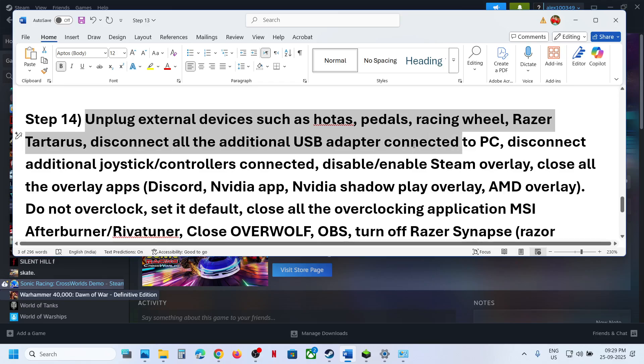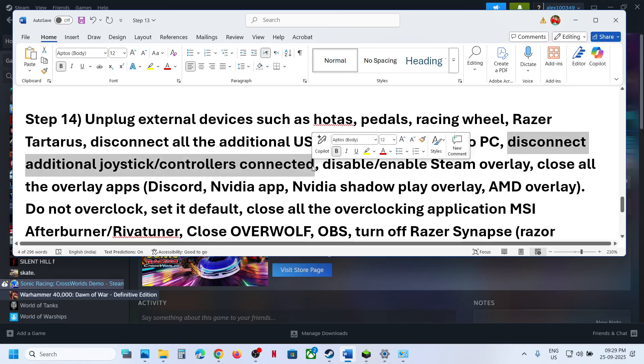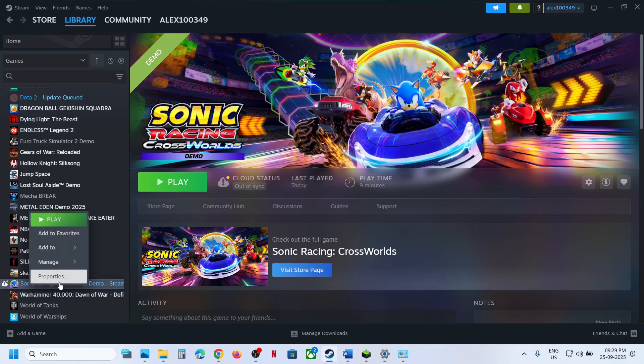If you have HOTAS, wheel pedals, any kind of USB adapter connected, disconnect them. If you have an extra controller connected, disconnect it. If you have an extra keyboard connected, disconnect it as well.